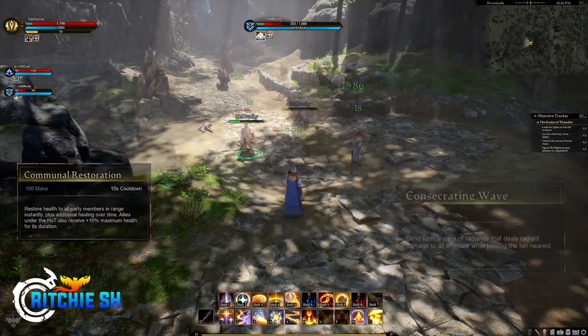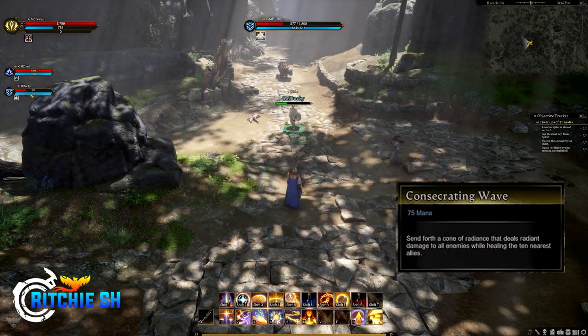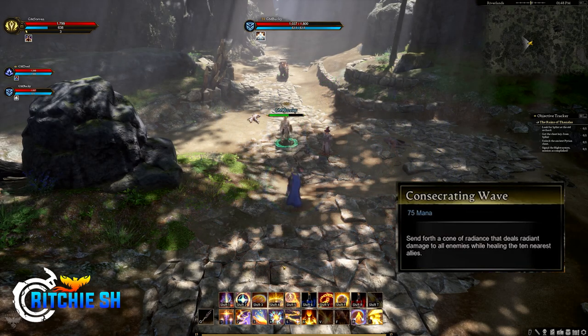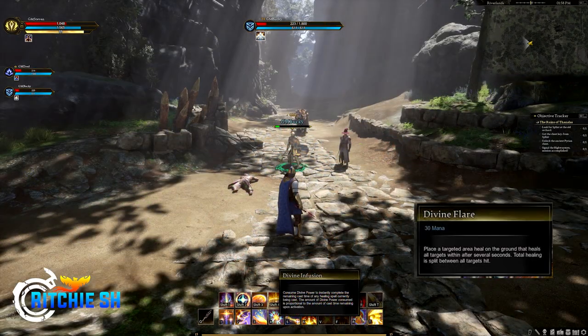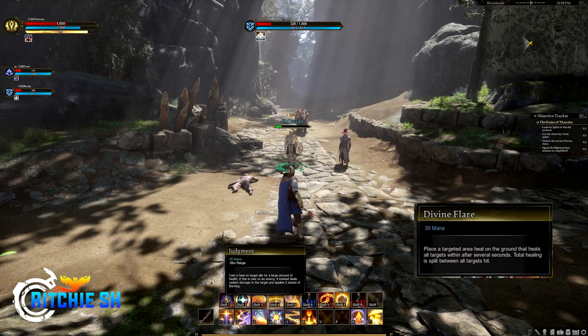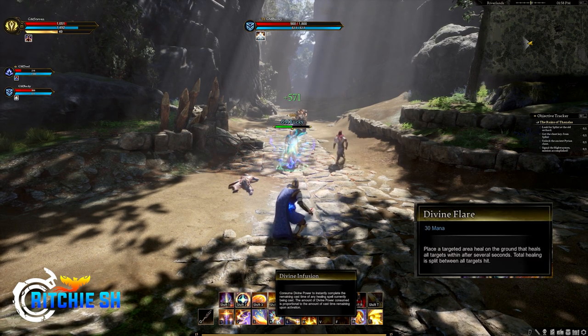Shift 3 is Concentrating Wave: sends forth a cone of radiant energy that deals radiant damage to all enemies while healing ten of the nearest allies — basically a big AoE that does everything, so if your melee DPS and tank are struggling, you can run right up to the group, drop it, and move back. Shift 4 is Divine Flare: place a targeted area heal on the ground that heals all targets within after several seconds, with total healing split between all targets in the area.